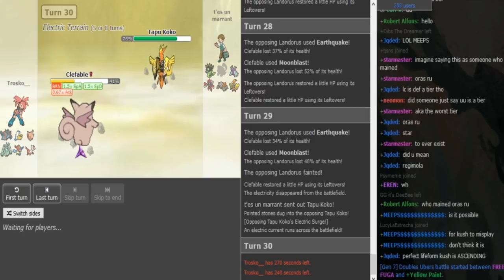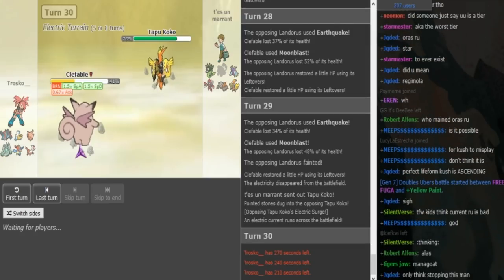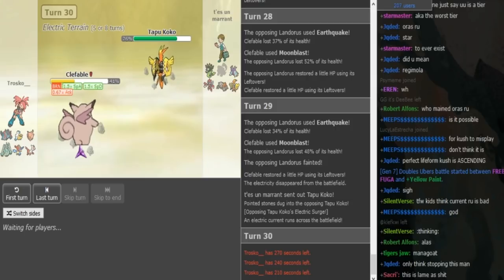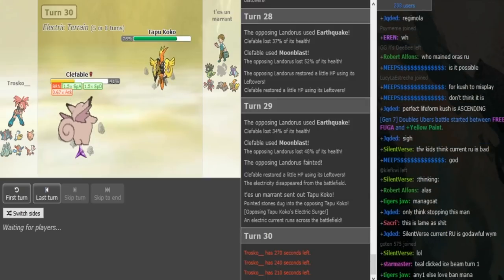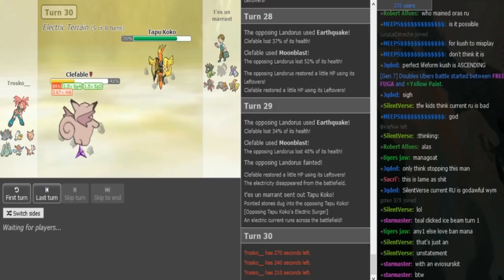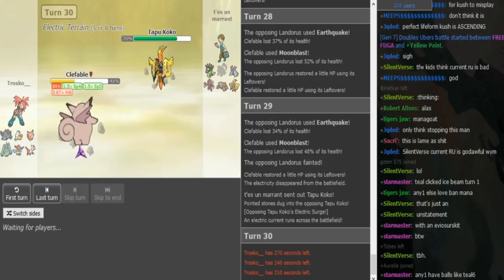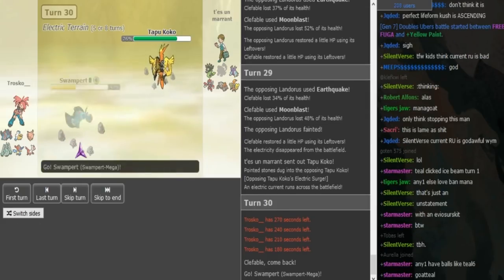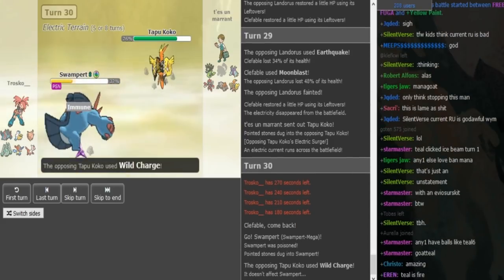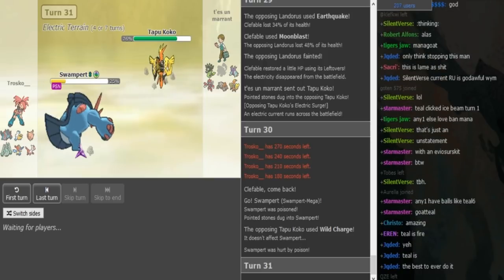Overall I think Valiu just wins this late game. The combination of Scizor and Pex is super annoying for Trusco. Pelipper is going to get worn down by rocks, Swampert and Keldio are going to get worn down by Toxic Spikes. He might have Defog on Pelipper or Lati but it's not going to be easy to get it off. Valiu's in a pretty good situation here overall. Trusco's taking his time — maybe he's hoping Valiu will U-turn so he can stay in, but I think he has to go to Swampert.